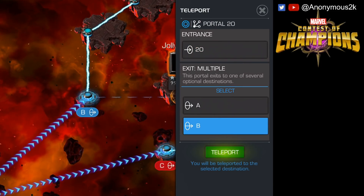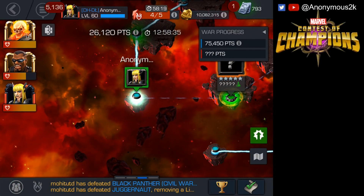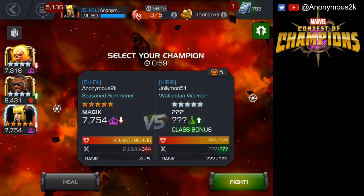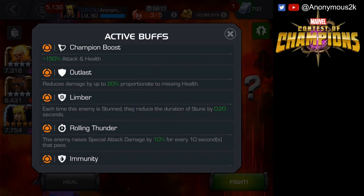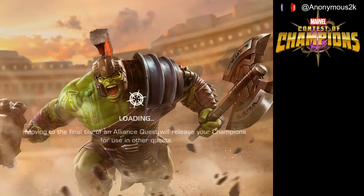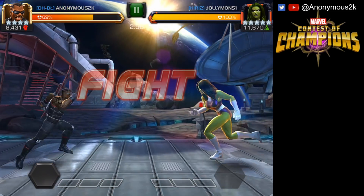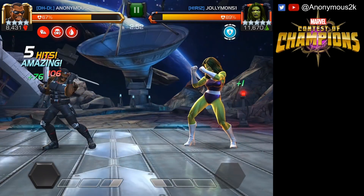From here we're going into the second section. We have another five-star science champion — bleed immune and Limber 20%. Taking Blade for the class advantage, and we're going up against She-Hulk.